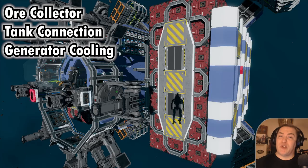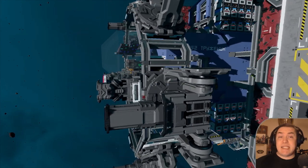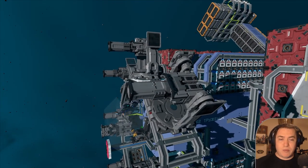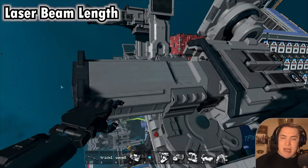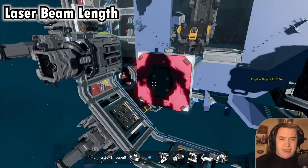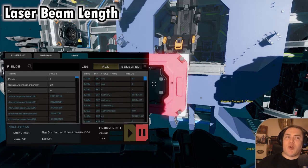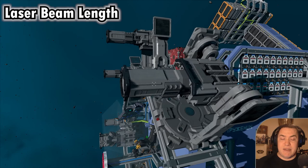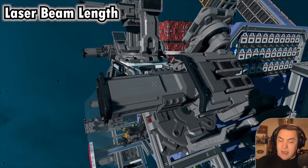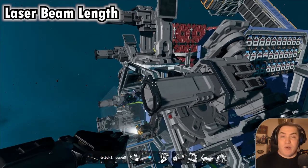With those three things, you already have a good, fine-working ship. But there's more you can do. Let's now move over to the minor adjustments. The first thing is the laser length. You see that the laser beam length, as well as the rangefinder length, is set to 8.1 meters. It seems it was just a simple mistake that it didn't take the full 20 meters. So make sure to set it to 20, which is the maximum, giving you the maximum length of your laser to mine faster and easier without having to go too close to the asteroids.